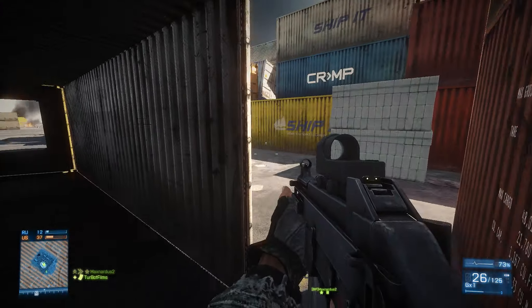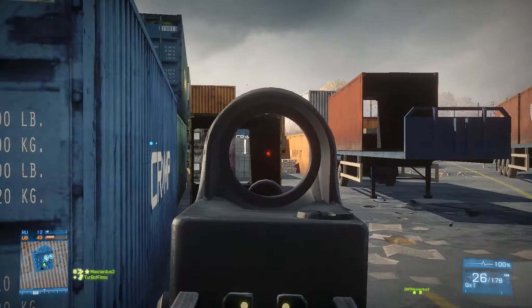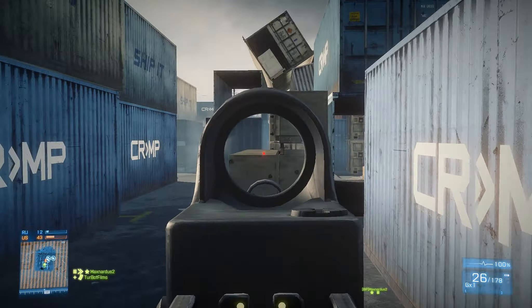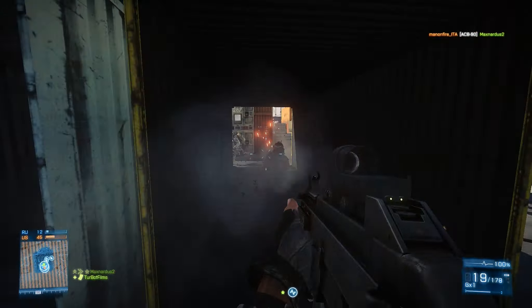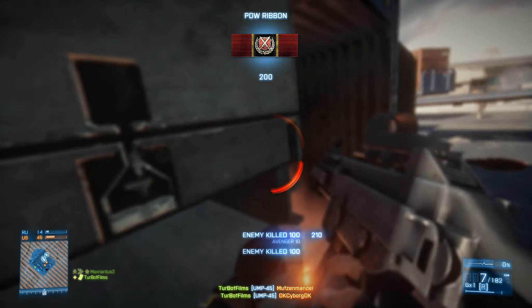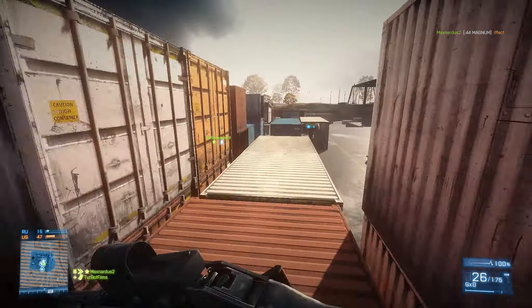Your ADS is 0.5 all the way — standing, crouched, prone. Hip fire is 1, standing, crouched, prone. And even if you move with this gun, you have incredibly good ADS — it's still 0.5 standing, crouched, prone. If you're hip firing while moving, it's 1.5 standing, and 1.25 crouched and prone, so basically the same right there.